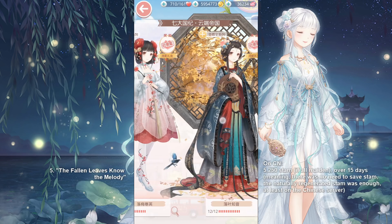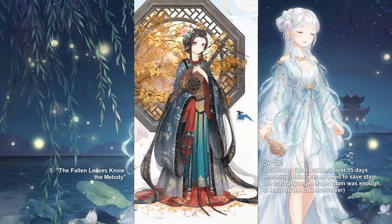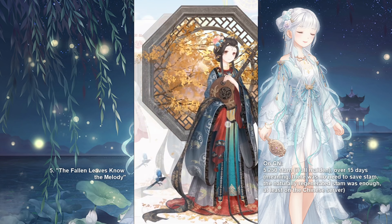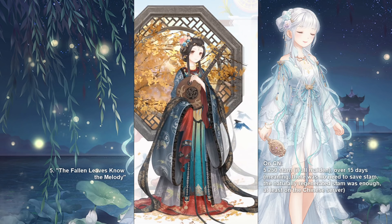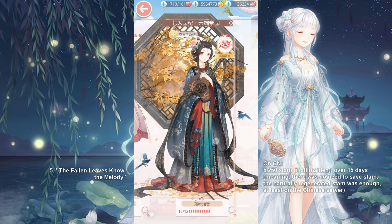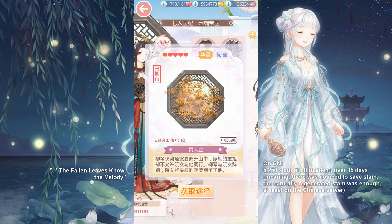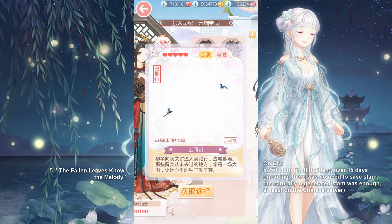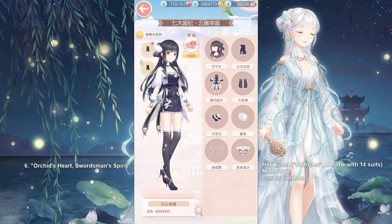The special pose comes with just the code, so you can pretty much put it on whatever sleeveless things you want. The next suit was a Stamina Event suit — it was 5,250 stamina, but surprisingly it came out to be free because we have 15 days to get it. On the Chinese server, 15 days is enough to get you the required stamina. The window accessory is very popular and very well made, as well as these cute little birds. They are pretty useful too.